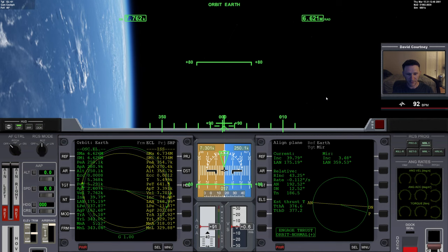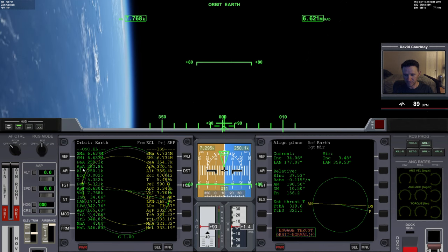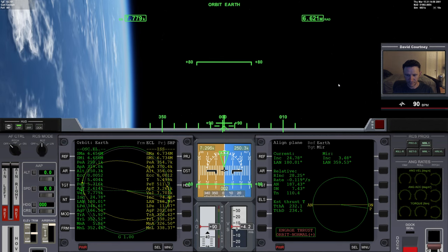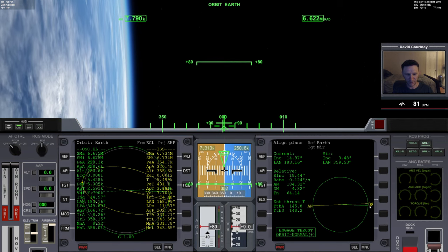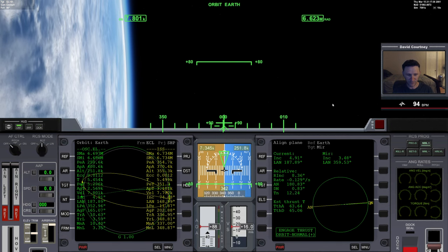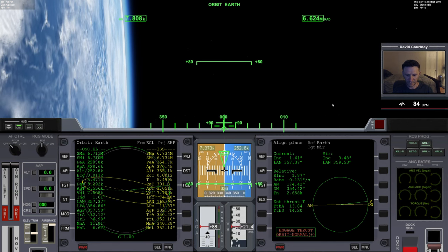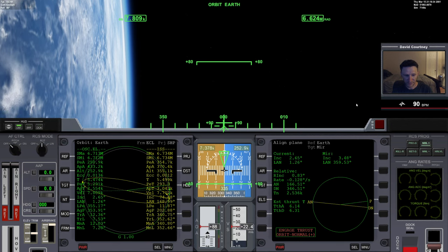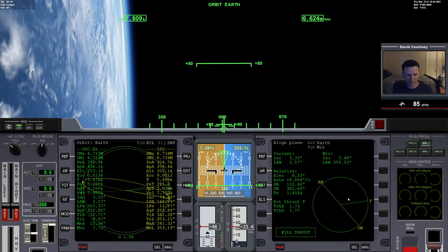I'll go ahead and warp time forward because this is a long burn. We can see our orbital apoapsis and periapsis being affected. This would be one reason you might want to not do such a huge burn at one point — maybe do part of it here, come around, do part again, back and forth — that way it doesn't perturb your altitude so much. It's made our orbit quite wonky, but certainly more convenient than atmospheric surfing.